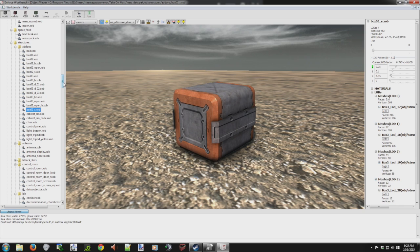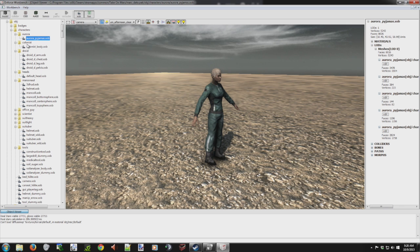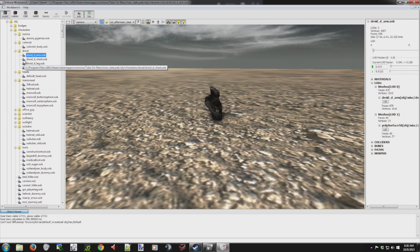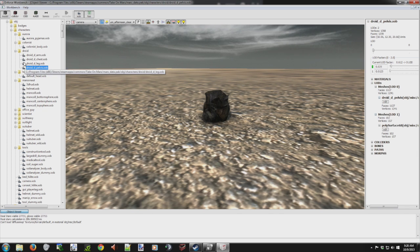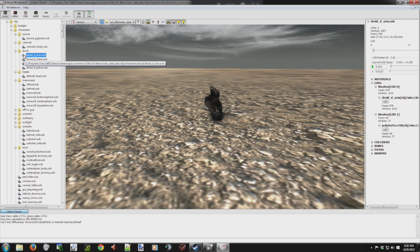Hey good morning Martians, how's it going? Today I'm spending some time in the Enforce Workbench checking out all the objects in the game. There's a ton in here that haven't been implemented yet, but I just thought I would share this with you guys in case you haven't been able to launch the workbench. I was just clicking around — some stuff can only be spawned in certain characters. This one says droid; not many parts and looks like it's been destroyed.